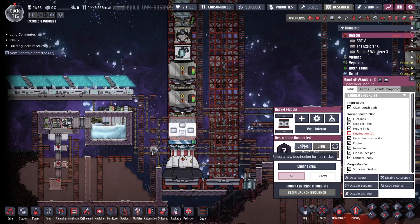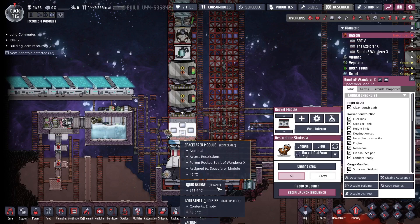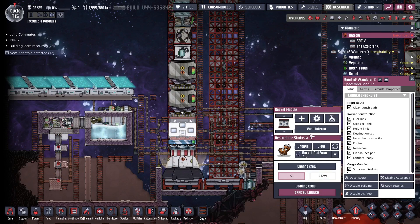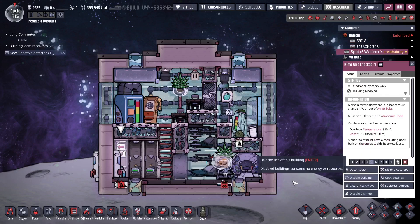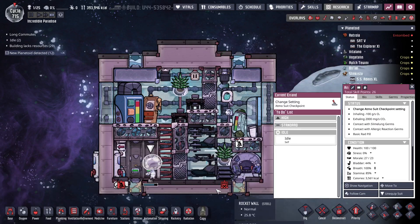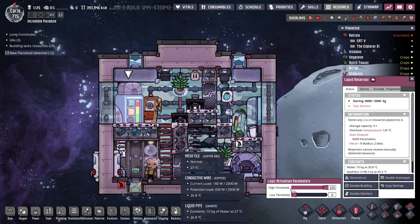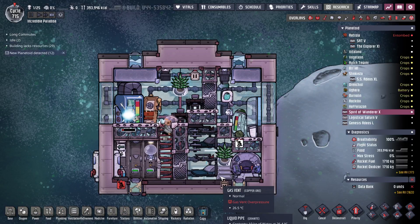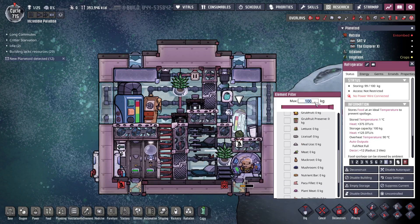I think I just got everything out of here — let's send Ari back. I need to re-enable this and deconstruct that. Never mind, it's gonna go fly. Change that back to five kilos and then my dude should grab all the extra food.